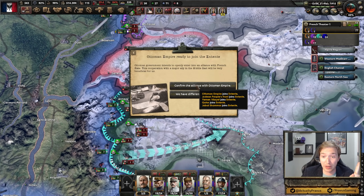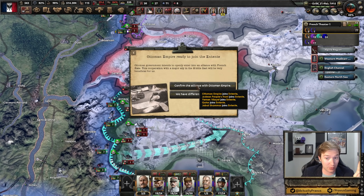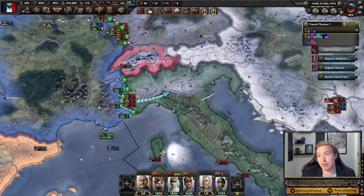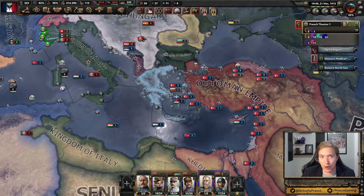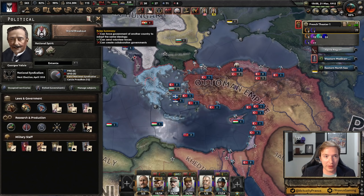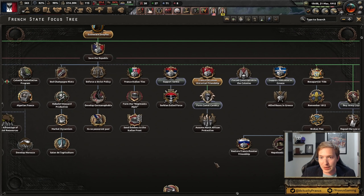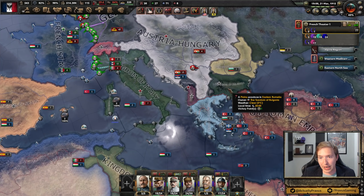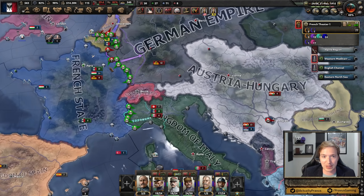The Ottoman Empire wants to join the Entente. Yes! This brings in the Ottomans, the Judean People's Front, Yemen, Qatar, and Jabal Shammar. Absolutely, we call these guys in. That'll open up a new front against Austria-Hungary, I hope. Maybe forget this for a second — if people are willing to just straight out join things, could we maybe get Greece in on this action? Because I could see Greece joining in, being helpful, opening up a front line against Austria-Hungary and distracting some of their troops.